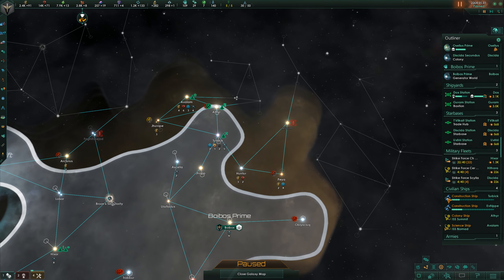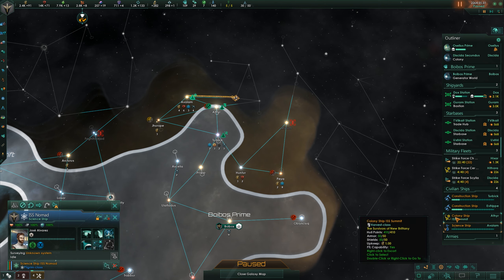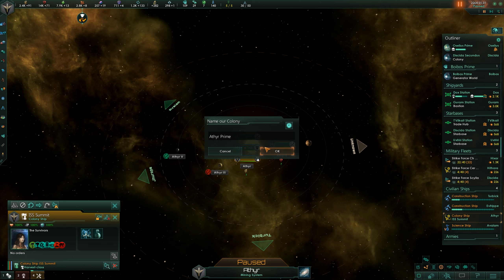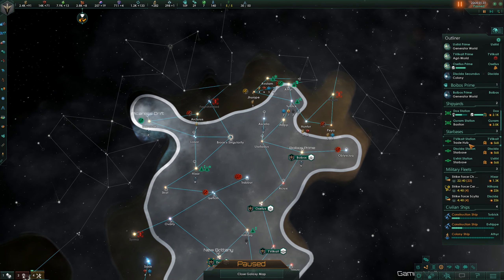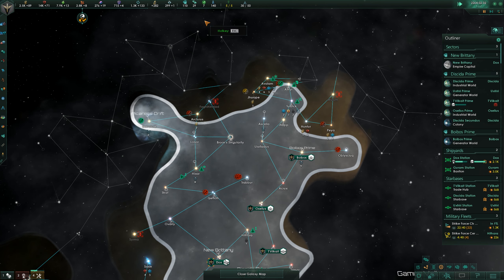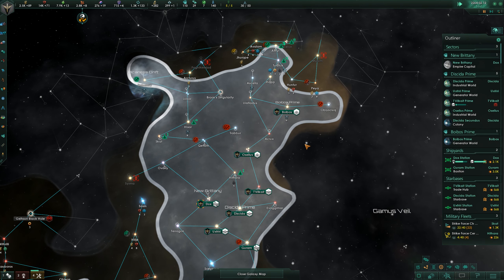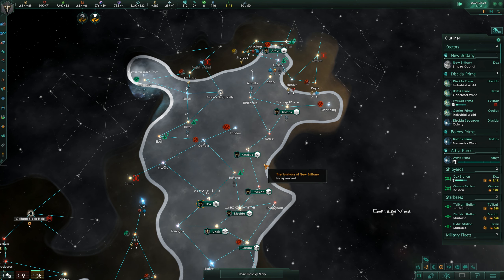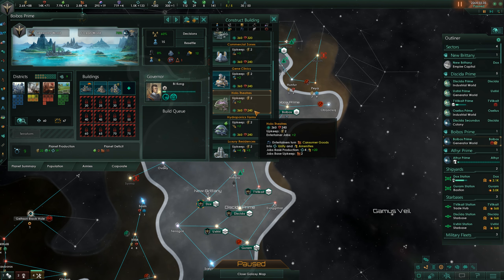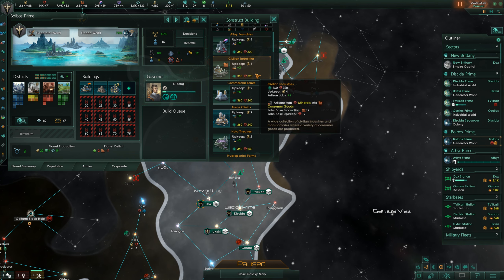Our science ship is now good to go - how about you go over here and survey that system. You are actually here, so you need to settle over here - colonize that planet. What else we got going on? You've got some unemployed pops - you're currently an agri world, I guess we could keep you that way. Boibos has unemployed and building slots available - you've already got your temple and you're a generator world with an energy grid. We're actually a little bit low on consumer goods, so let's pop down a civilian industry for now.